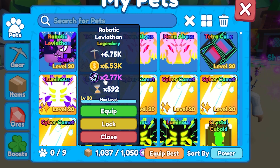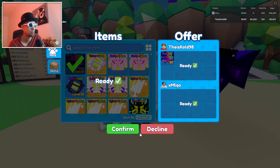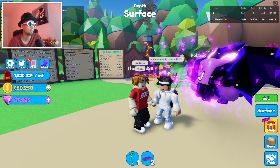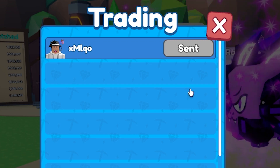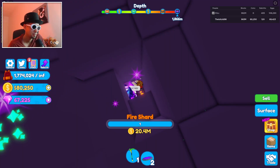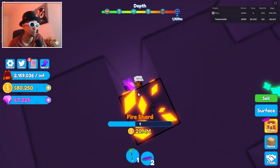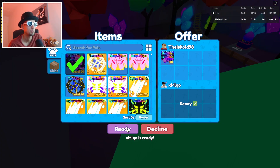There it is — six thousand, almost 7K with space coins at 2.7K. He leveled it up to level 20. He wants to mine with it in the main world. I don't think it'll do much in space since that's much harder, but in the main world just equipping that one pet alone should be pretty fast. It's pretty strong — I remember when this would take ages with a full team, and now it goes just as fast.